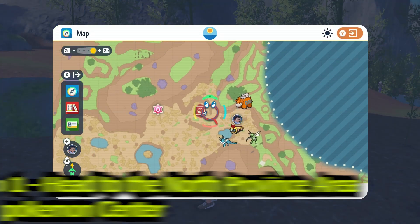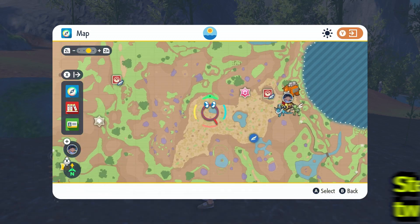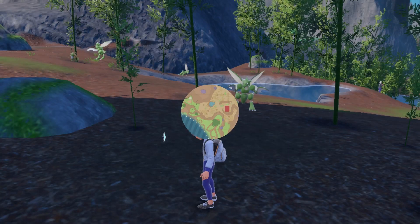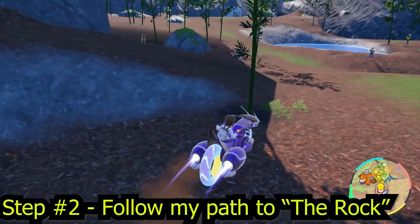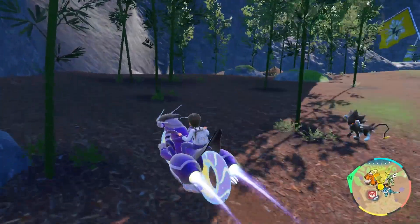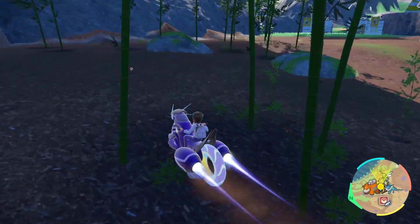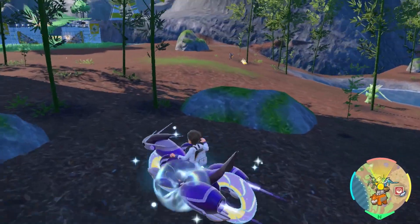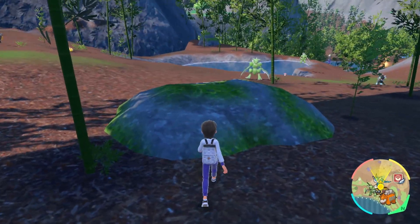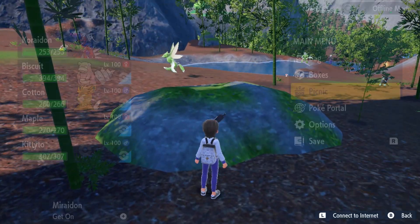Step number one. The first thing we need to do is head to the map and go to North Province Area 2, the Pokemon Center. Follow my path — we're going to go down the mountain wall and head to this rock right here. This rock is super cool, that's why we're dubbing it the Rock Method. This is going to allow us to do a picnic on top of the rock.